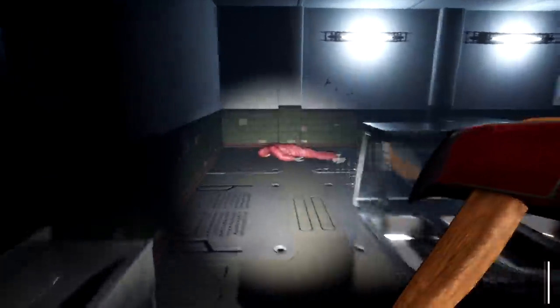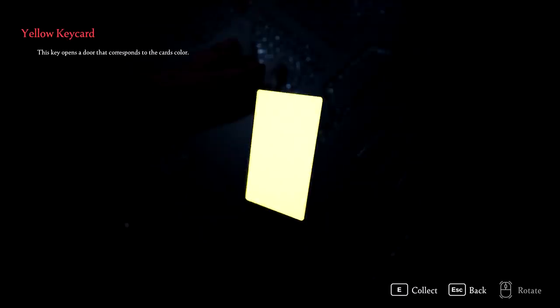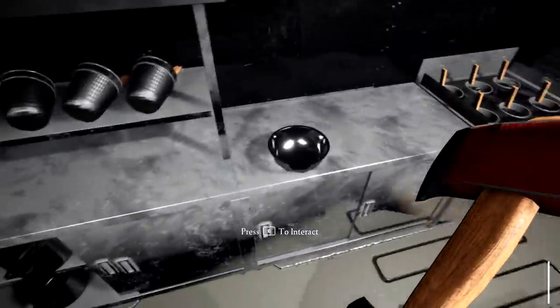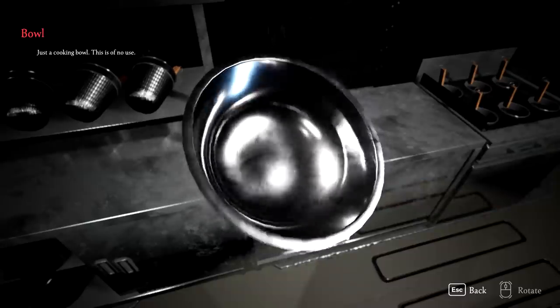We've got a body over there. Wonderful. You can barely see this with the flashlight on, but — a yellow keycard! Right, wonderful. Thank you for that. Anything else? Doesn't really look like it. It's a cooking bowl — this is of no use. Still, nice that I can pick it up and examine it.